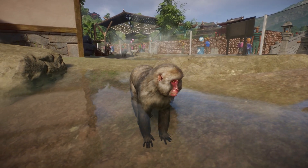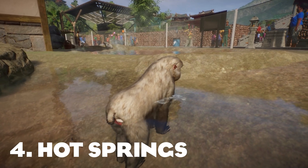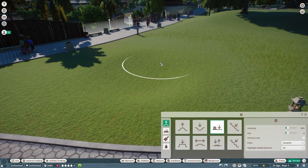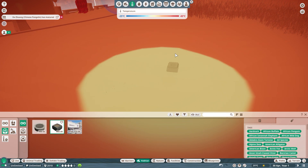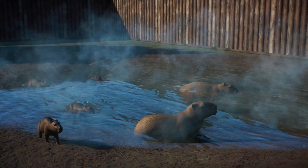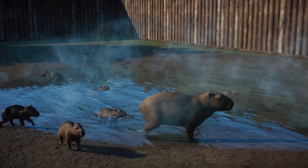With Update 1.9, you can now have properly functioning hot springs that both your Japanese macaques and capybaras will use. All you have to do is make a shallow body of water and then add some heat regulators to it to make it all nice and steamy, and then your animals will enjoy it as they please. This is a really creative, very fitting feature in the update that I think the fans will love — because lord knows the capybaras will.